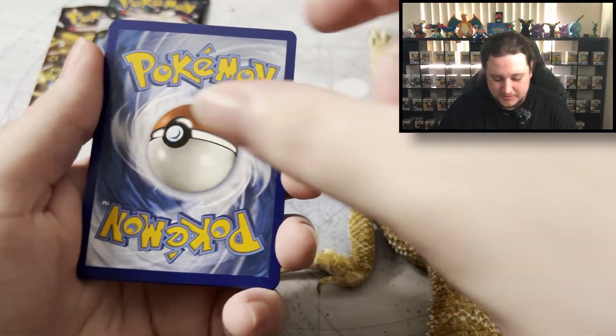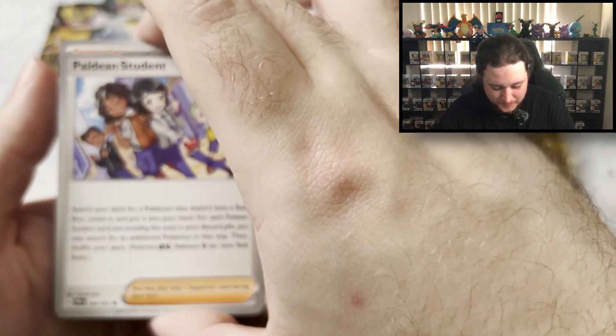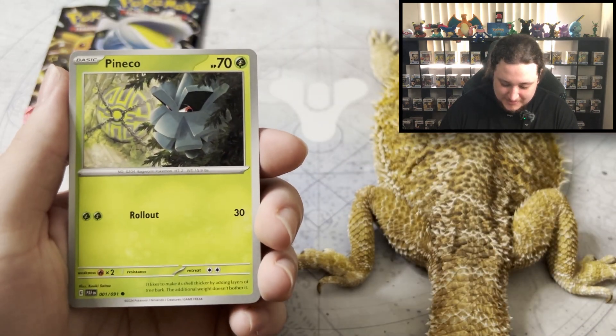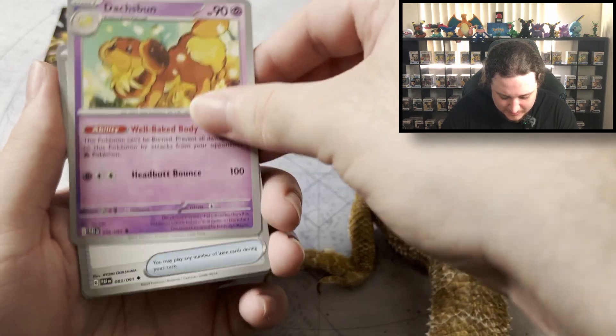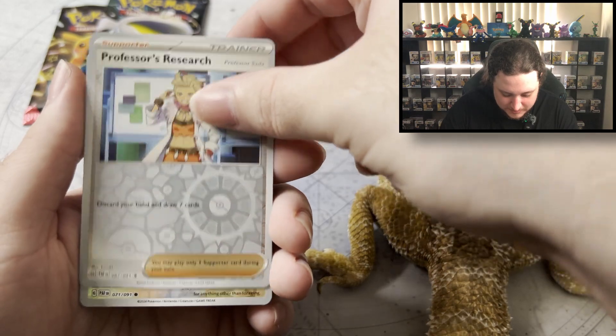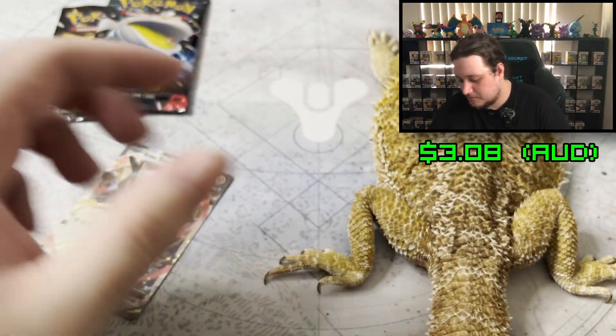I always love opening the three-pack blisters - super good luck in them. Let's hope for an SAR or SIR. There are different things everywhere. Give me that Charizard, he's going off at the moment. An EX. Basic.